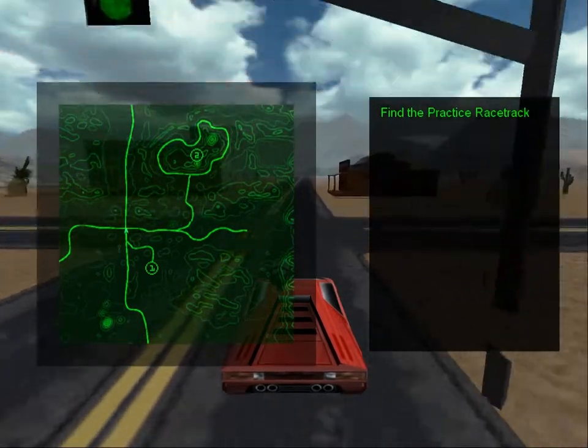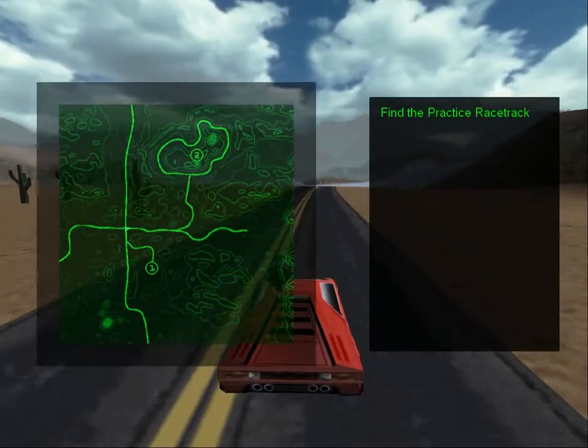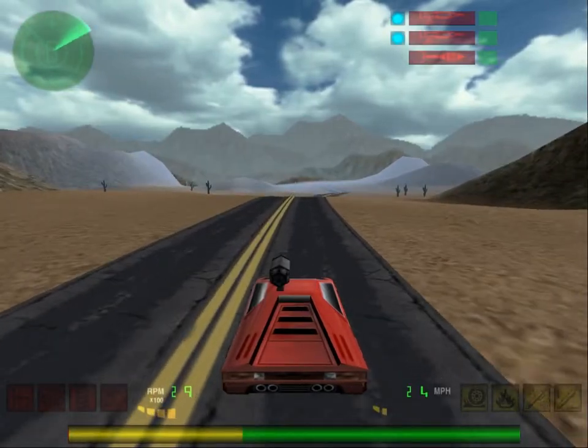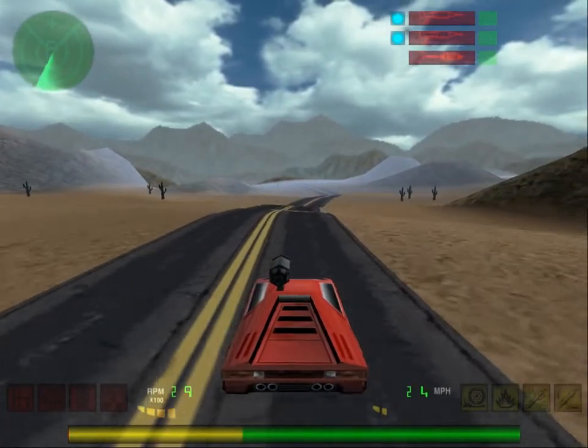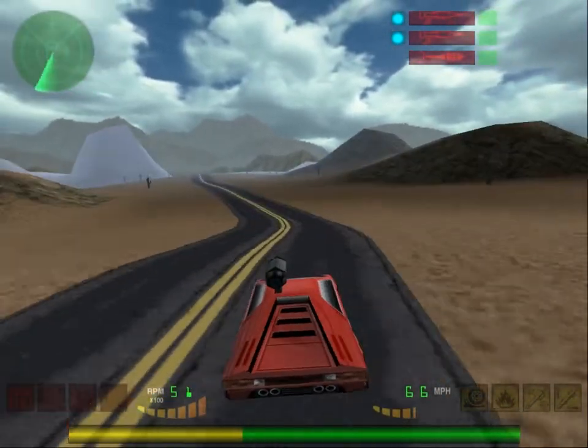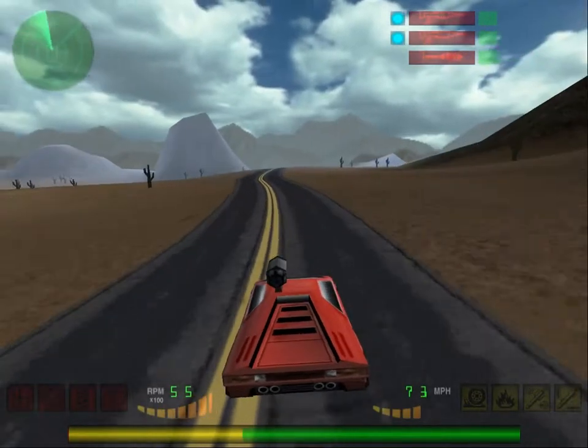You are now in the Auto Vigilantes Guild training facility. Press M again to turn off your map display. Now, use both your map and landmarks to locate the Auto Vigilantes Guild practice racetrack. Remember to check your map and your surroundings for similar landmarks like intersections and road signs.